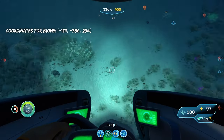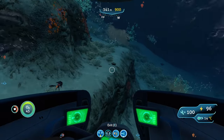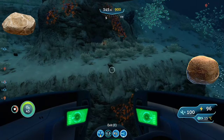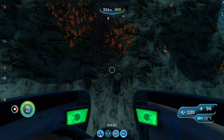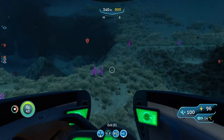All right, now we're in the Dunes biome. It's going to be a little different from the other two. In terms of outcrops, you can find limestone outcrops and sandstone outcrops. From limestone outcrops you'll get copper and titanium; from sandstone outcrops you get gold, silver, or lead.